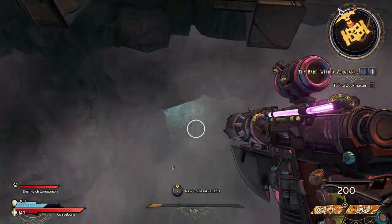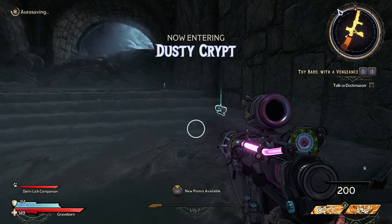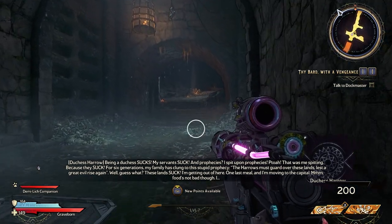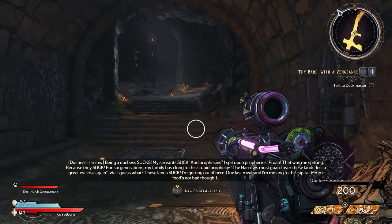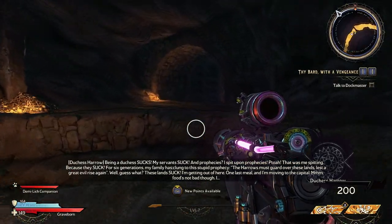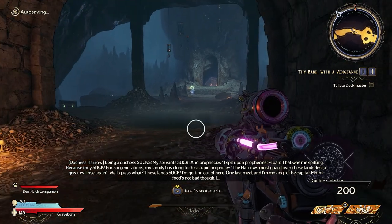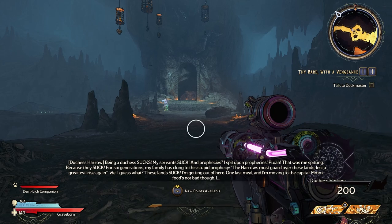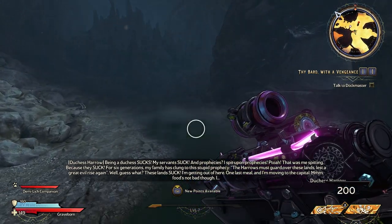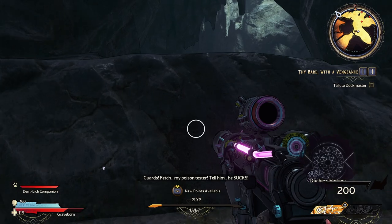Pushing further into the throne room, through the gap in the floor that we made. As we land here at the bottom, we're going to turn to our right, and there's some more lore that we can uncover from this scroll. "Being a duchess sucks. My servants suck. And prophecies? I spit upon prophecies. That was me spitting. Because they suck. For six generations, my family has clung to this stupid prophecy: the Harrows must guard over these lands, lest a great evil rise again. Well, guess what? These lands suck. I'm getting out of here. One last meal, and I'm moving to the capital. Food's not bad, though. Guards! Fetch my poison tester! Tell him he sucks!"